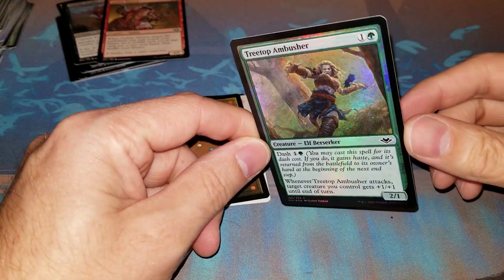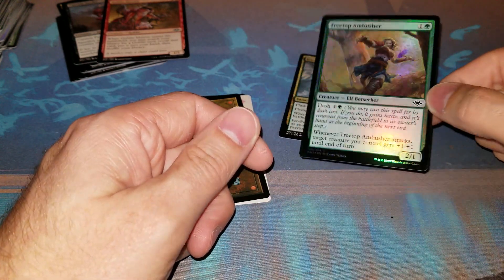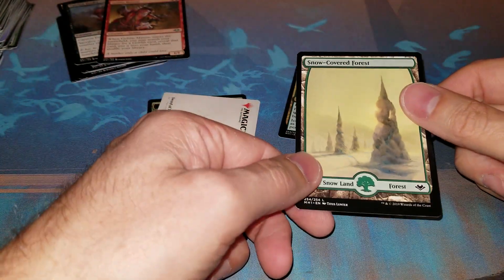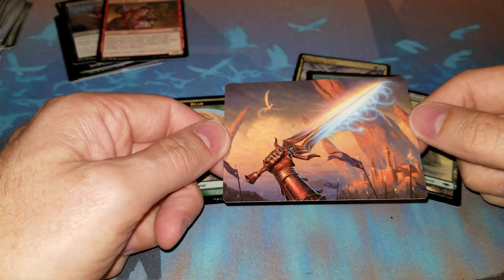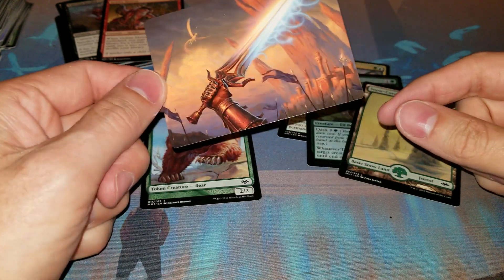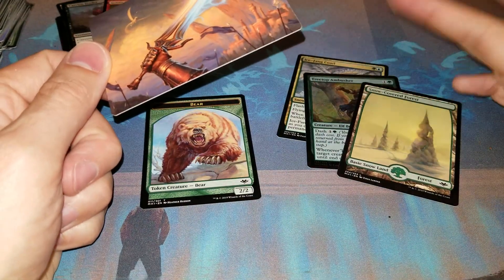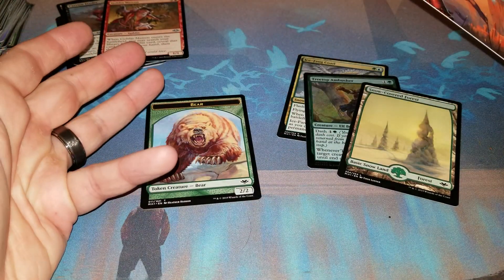We also have a foil Treetop Ambusher. I do like the art - it's pretty sweet, the shine is good. Dash in green is kind of weird; it was a Mardu mechanic I believe. And of course the snow-covered forest. The art card - the card I wish I opened - is Sword of Truth and Justice. I'm still pretty indifferent on these art cards. I got a foil in this pack but there's not foils in every pack. If you could replace the art card with a foil in every pack I would like it more.